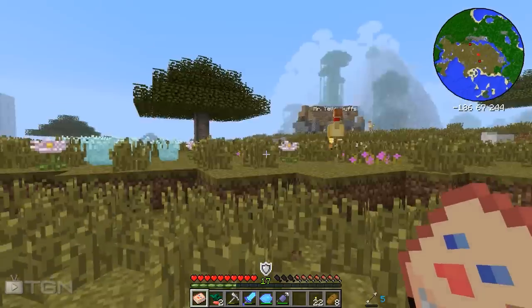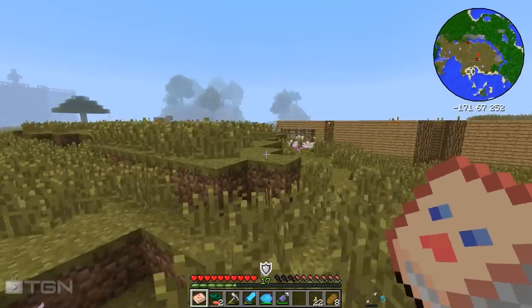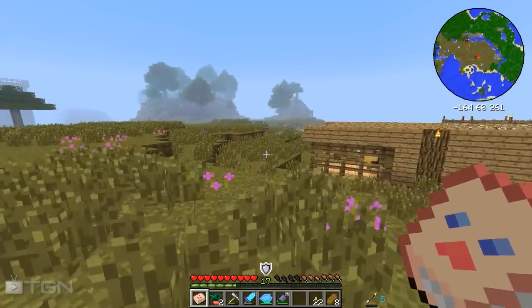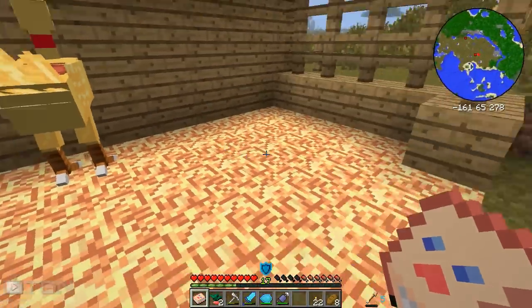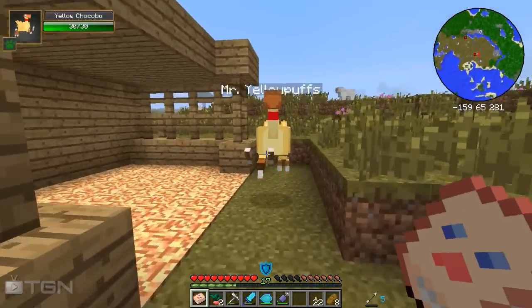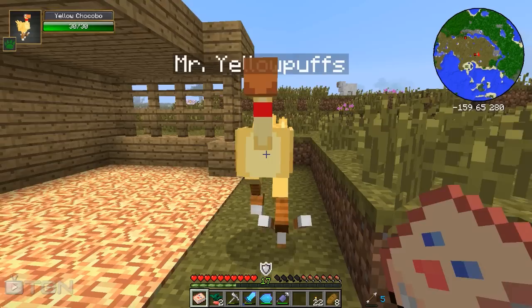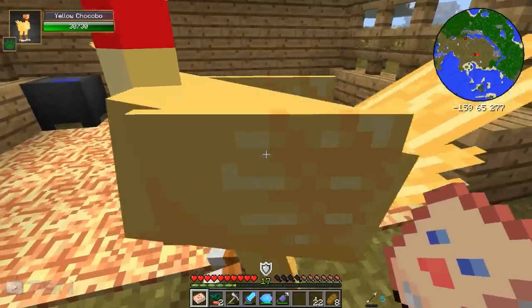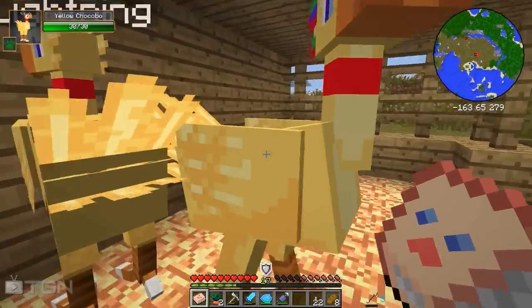I'm going to show you the time of your life in your little stable. I would ride you but I haven't got a saddle. Let's bring him over here — and you can see Mrs. Chocobo, Lightning. Let's put him on stay and give him a little nudge into his pen. Look at them right next to each other — aren't they happy!